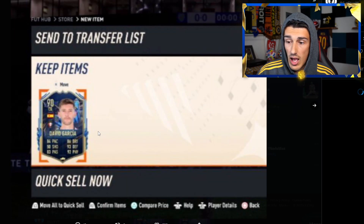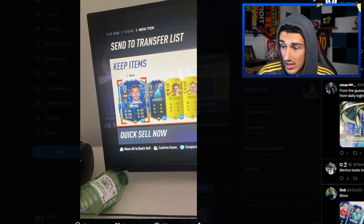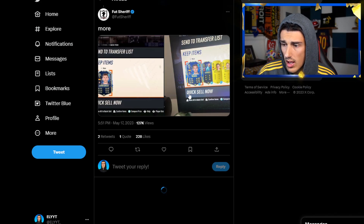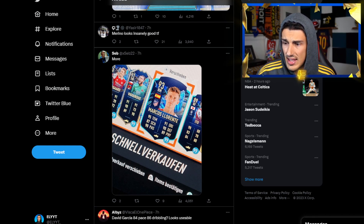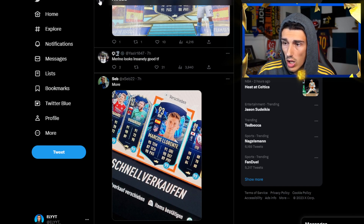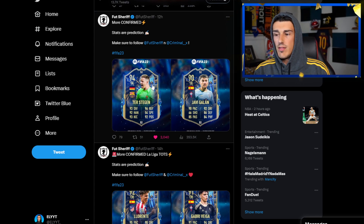I'm going to open up that TOTS player pack in a minute, but let me show you all the cards we could pack. We've seen David Garcia get packed — he's the center back. We've seen Marino, Gabrie Vega, and Marcos Llorente, who is going to be a very cracked card especially if they give him position changes to play center mid, right back, right mid, or even center forward. Fakir is also in the Team of the Season — all of these have already been packed and confirmed in the game.